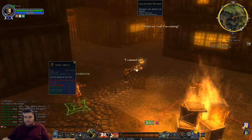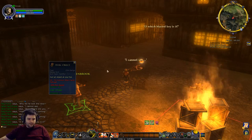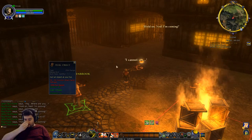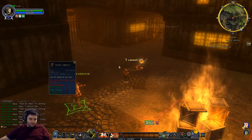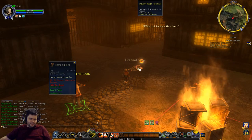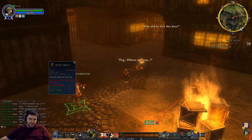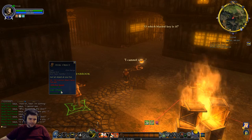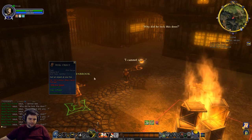Every melee class generally has some sort of ranged pull attack - Burglars can throw daggers, Captains and Minstrels can just shout or whatever. Hurl Object also reduces the target's run speed, so it's not only a ranged pull - it makes them run slower. That's a bit counterintuitive because you want them in melee to finish them off, but it has an 8-second duration on a 6-second cooldown, so you can keep something permanently debuffed with reduced run speed - which is interesting.